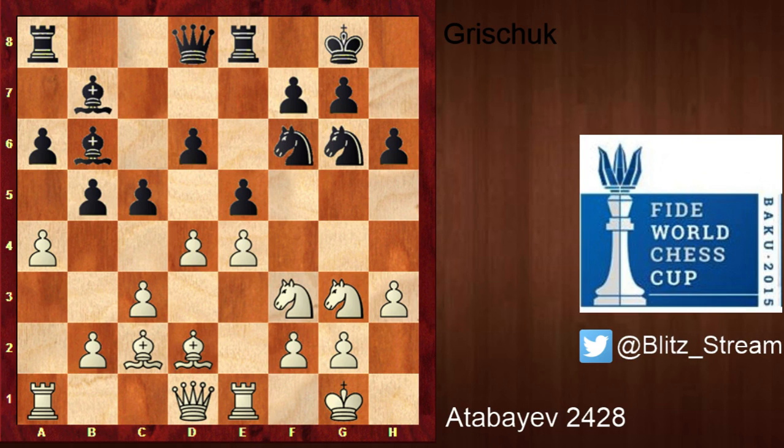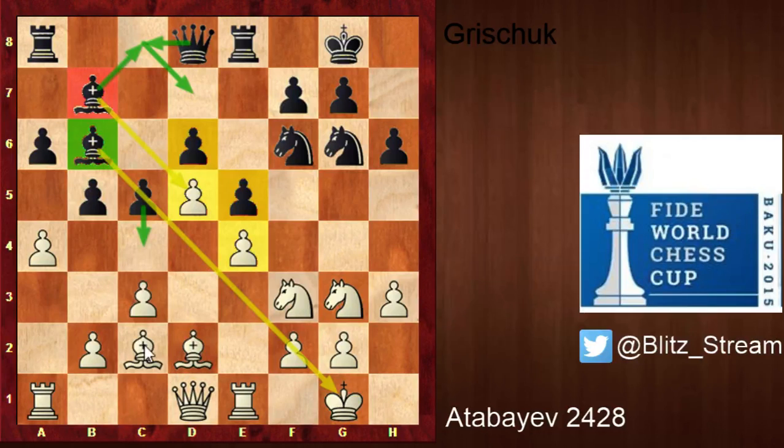Pawn to c5 — black is trying to take back control of the center. White goes d5, closing everything. Now the center is closed — it changes a lot. This bishop on b7 is crying — it's looking at the pawn chain, doing nothing. It needs to be recycled to c8 and maybe d7. The bishop on b6 is also unhappy for the moment, but we could see a move like c4 later to open it up again.